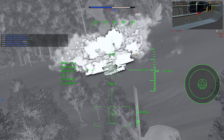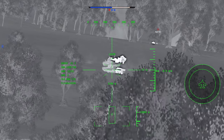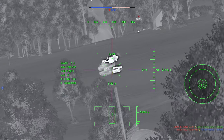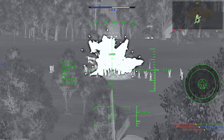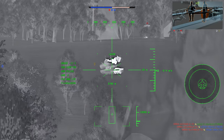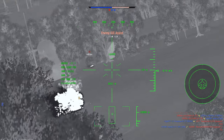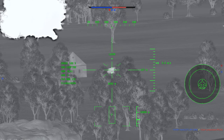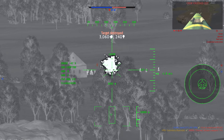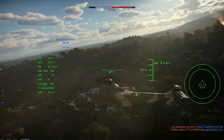For its strengths: first, it has excellent thermal imaging and an auto-track feature to easily find and track targets. Second, it can carry up to 16 fantastic ZT6 ATGMs — between the relatively high speed of 530 meters per second, 10 kilometers of firing range, 5.37 kilograms of explosive equivalent, 1,350 millimeters of armor pen, and tandem charge warhead, these missiles may feature the best combination of traits for an ATGM thus far in game.